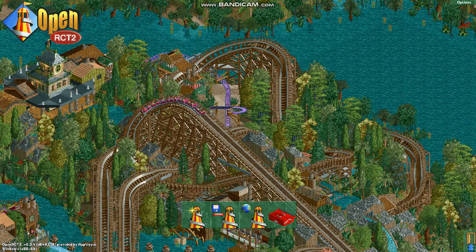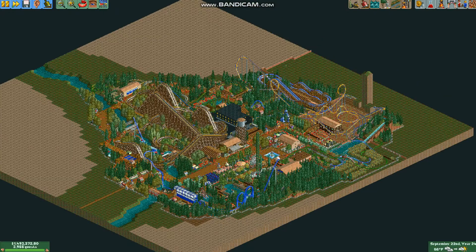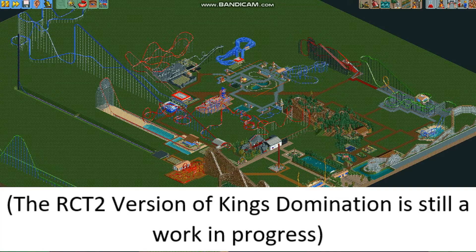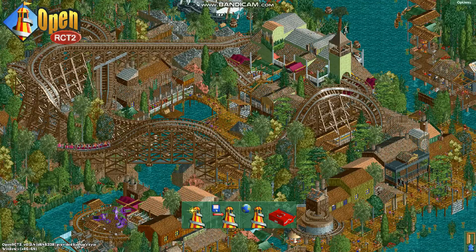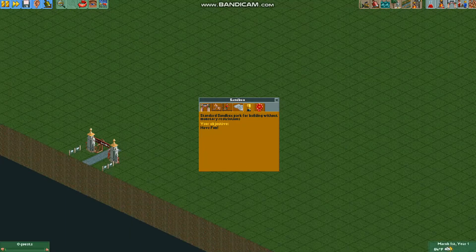I like making beautiful amusement parks. For example, Triple J World, Triple J Ocean Resort, Standing in a Field, Great Park Underpark, King's Domination, and so on. But today I thought I'd try something different. Today we're gonna try to make the worst possible park in Roller Coaster Tycoon 2. Why? Because it will be funny. I made a special sandbox scenario just for this.